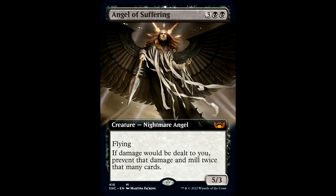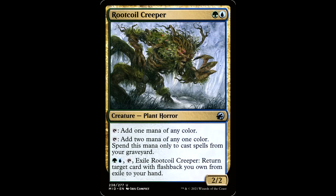Angel of Suffering — three black black for a creature nightmare angel, 5/3 with flying. If damage would be dealt to you, prevent that damage and mill twice that many cards instead. This is one of the few black angels I know of and is pretty awesome in a deck that wants to mill itself. If you mill out with this, that's 40 or so damage that was done to you anyway, so whatever.